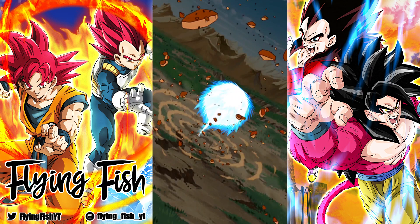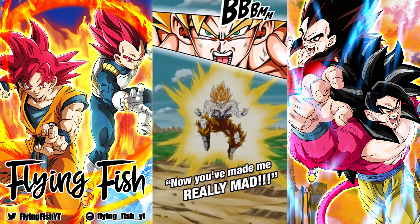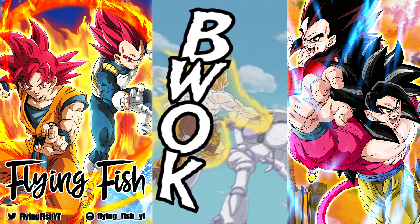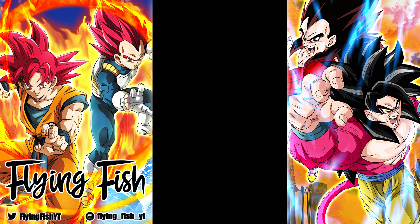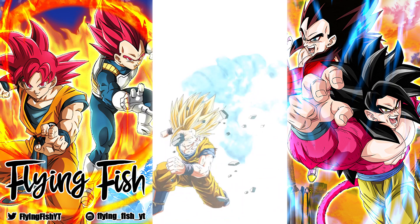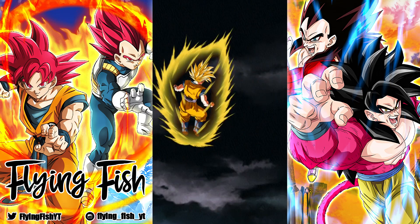Also, in these phases, type-advantageous characters do have especially more attack against these guys. You can bring characters of other typing but they're gonna be doing greatly reduced damage, so you'll want to bring as many same-type effective characters as you can. We just one-turned them. Okay, that's good — I didn't even think we were gonna do that, but we got lucky.